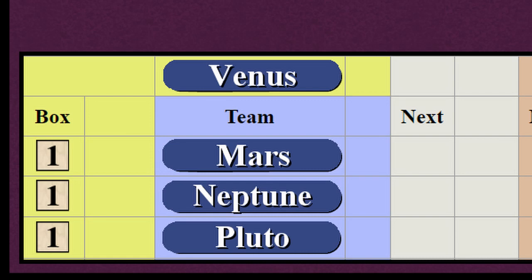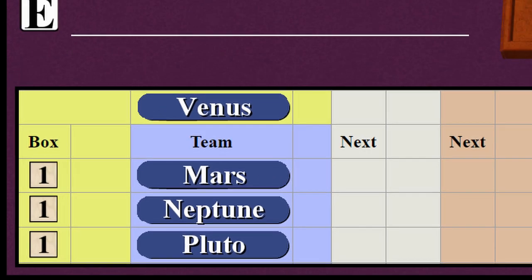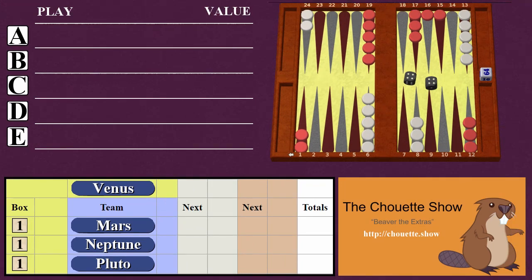The round starts with the box having cubes at a value of 1 against each member of the team. The captain will choose a play for the team and at the end of the round, these cubes will be scored based on how much better or worse the box's play is compared to the team's. In this example, the problem position is a 4-4 checker play.